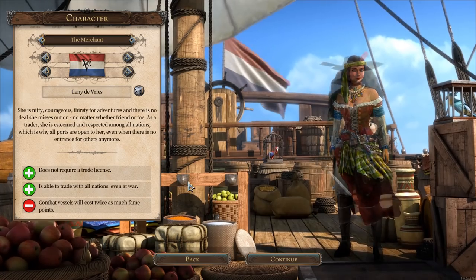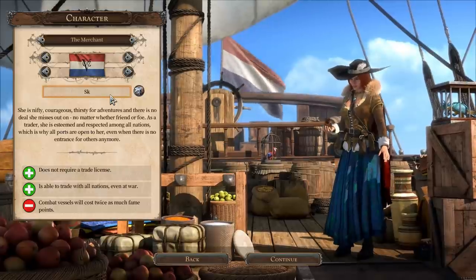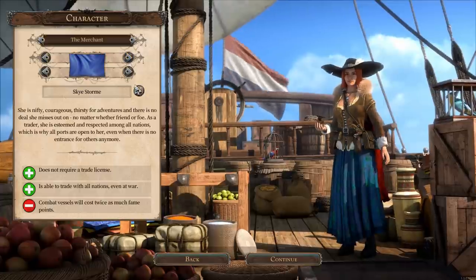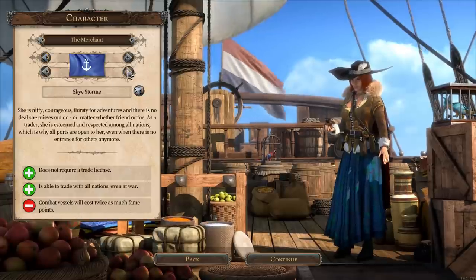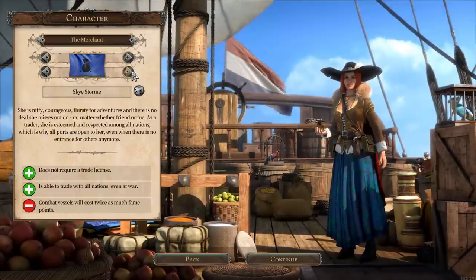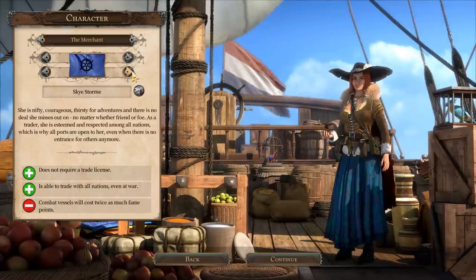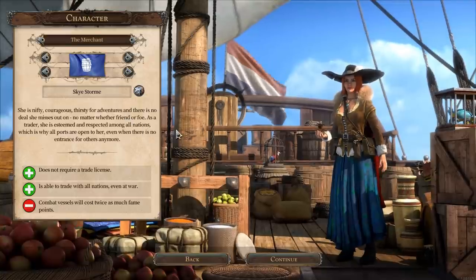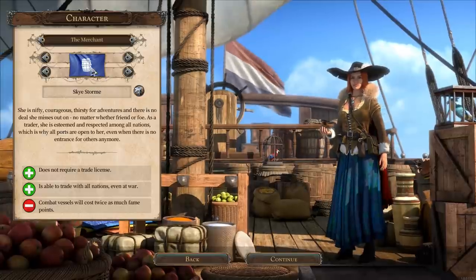We are going to focus on the economics, so I will of course be Captain Skystorm. We're going to have a nice blue flag — there are different colours to choose from. And there's a bunch of icons. I think we're going to go with a rum barrel. The bloke from the South West approves — that'll be full of rum or apple brandy!